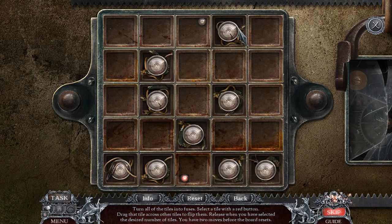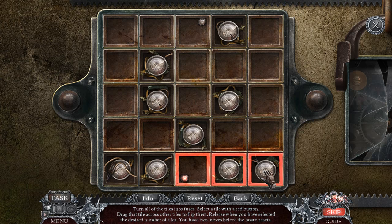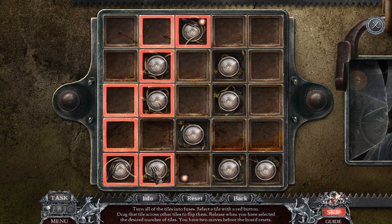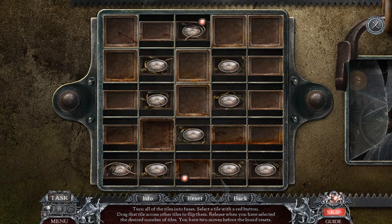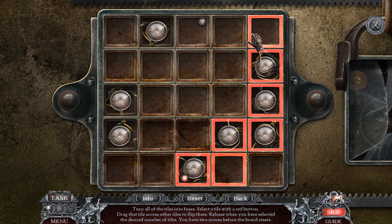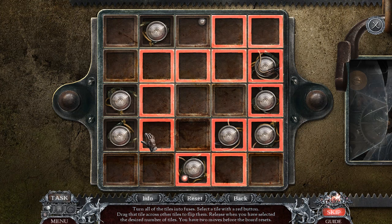Okay, this is kind of weird. Red button — oh wow. At least when you have selected the desired number of coils... I'm not sure what the heck's going on here.